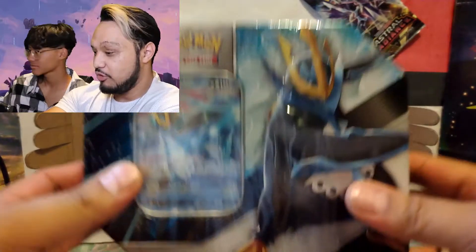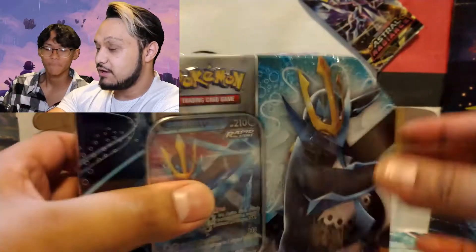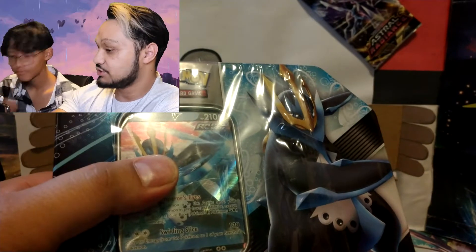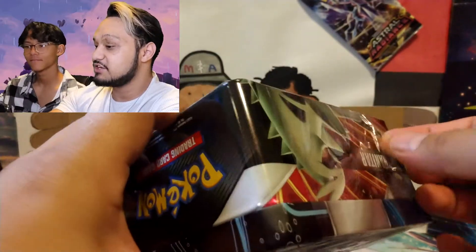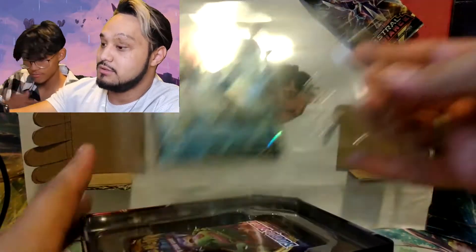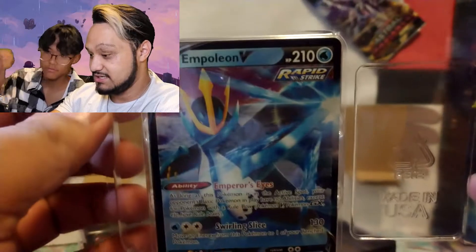Here it is — the Empoleon V-Striker tin. Let's jump right in. This tin has one more pack than the Exeggutor, so I might just take one out for fairness sake. I'm going to cut to when everything is open. Here's the tin, let's get into the contents. There's the Empoleon V.